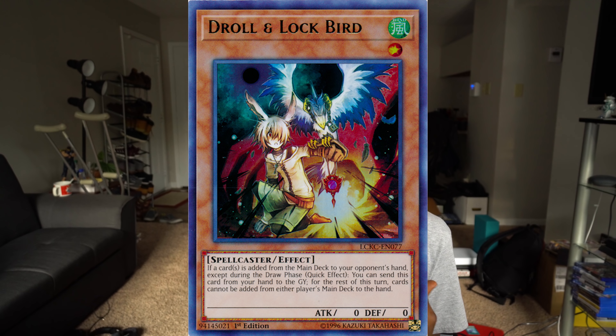There's also the old faithful handtrap Droll & Lock Bird, which thankfully got reprinted recently. As always, this is good against decks that do a massive amount of drawing and searching. Skystrikers again come to mind, but there are several other decks that do the same thing — True Dracos do a lot of drawing and searching, for example, and Pendulum hybrids do this as well. Droll & Lock Bird can completely shut a turn out, and that's very handy.